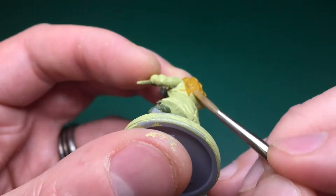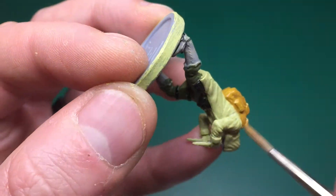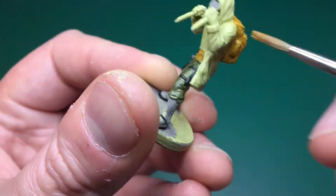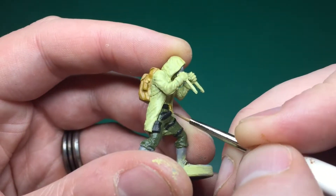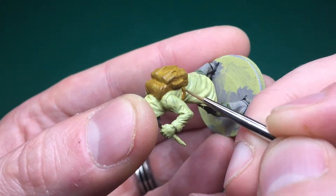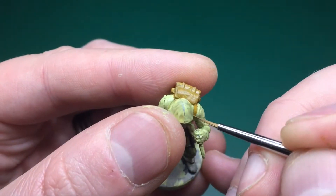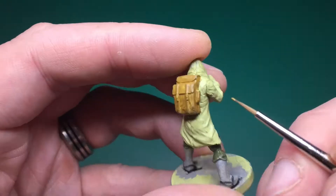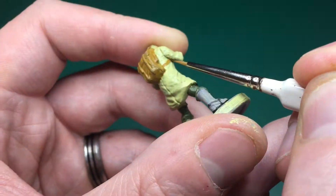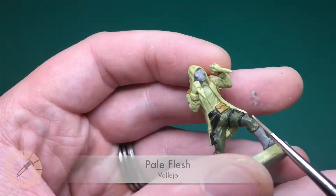Leather Brown is next — this is the Vallejo range one, which is slightly more yellow than the Army Painter's version. This is to paint his little pouch on the front and his rucksack on the back. I'm using the Regiment brush for a thin even coat all over, then I'll switch down to the detail brush to tidy up the sides and bottom of that pouch, as well as the straps that connect his rucksack to his arms — one on each side.